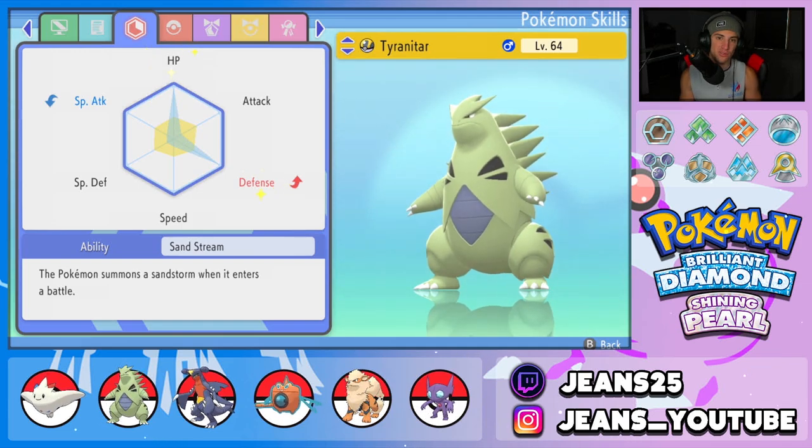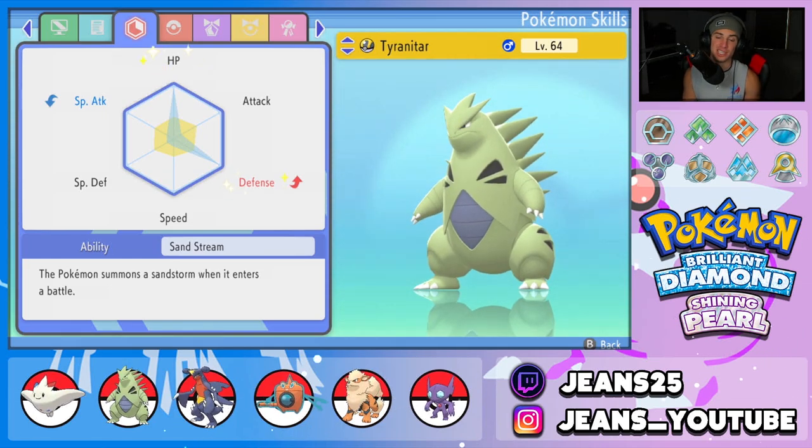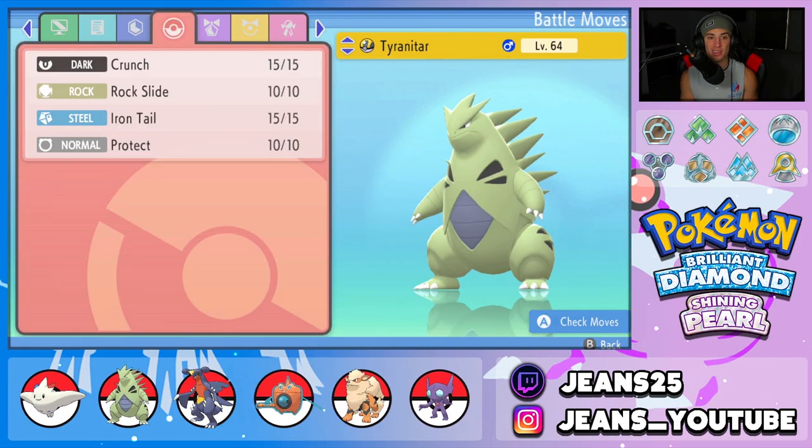Next Pokémon is Tyranitar — super, super good in this format. Now that Dynamax is out of the way and Weakness Policy isn't here, Tyranitar is our next choice. He works really well with Garchomp because Garchomp has Sand Veil as its ability, paired well with Sand Stream — they go hand in hand. We've got a bulky build with HP and Defense. The move set is Crunch, Rock Slide, Iron Tail, and Protect.